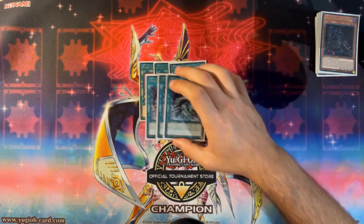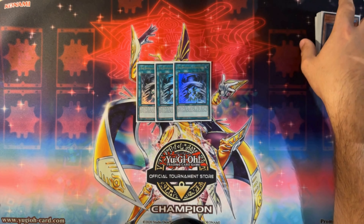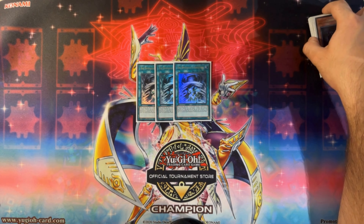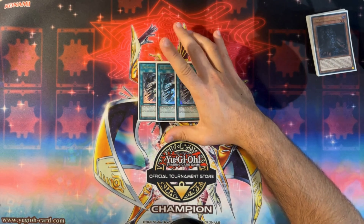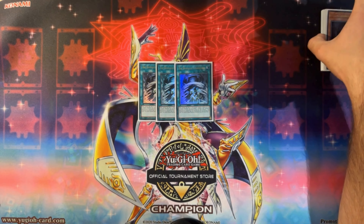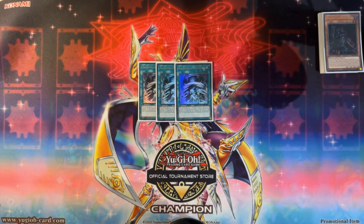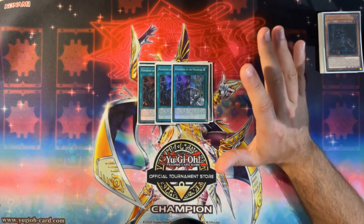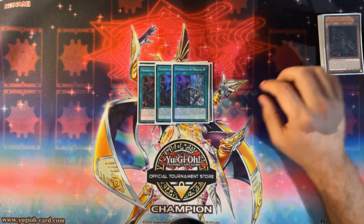Triple Monarch Storm Forth — a quick effect spell that lets you tribute your opponent's monsters when you would conduct a tribute summon. It locks you out of the extra deck, but we play none so that's fine. All these cards are searchable through Pantheism's banish effect or Tenacity of the Monarchs. Highly searchable utility cards like Storm Forth are amazing. Pantheism is honestly the best draw spell I've ever seen printed for a deck — hands down.